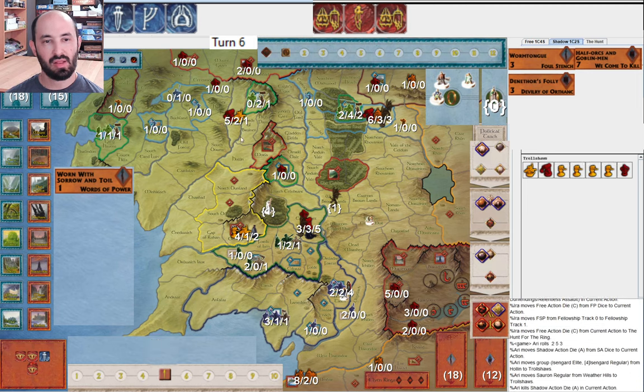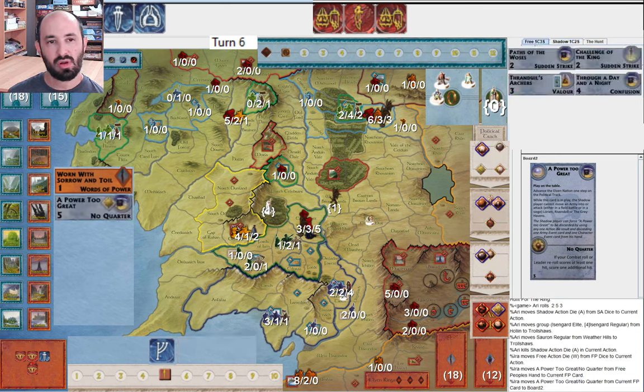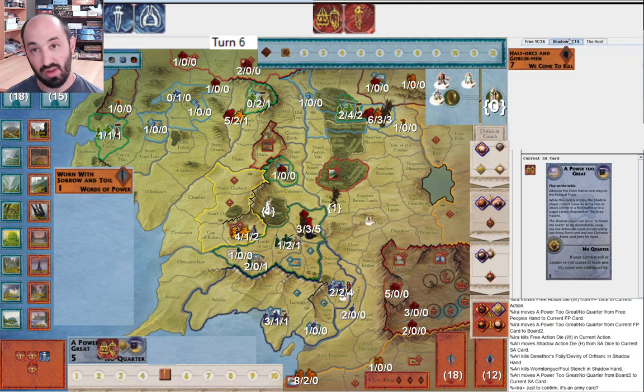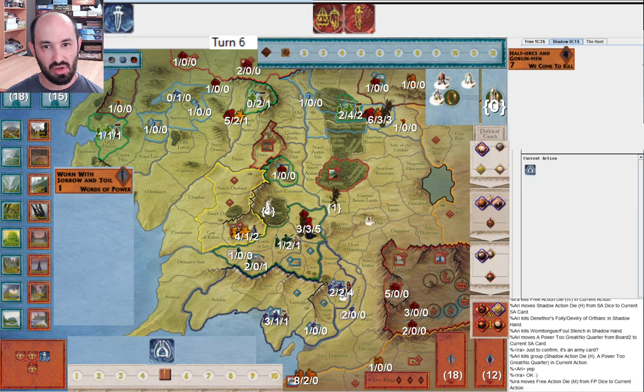They pile up outside of Trollshaws and I muster. I play Power to Great — just messing with them, and it's a little risky because what if they reveal me or play a tile-drawing card? They immediately get rid of it — they discard Denethor's Folly and Wormtongue, probably some of the worst cards they have. So that's good for them.